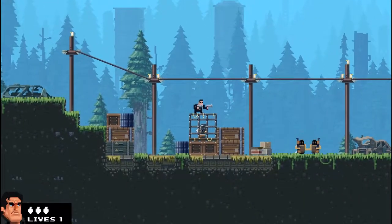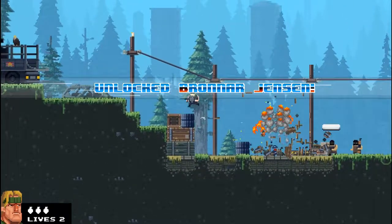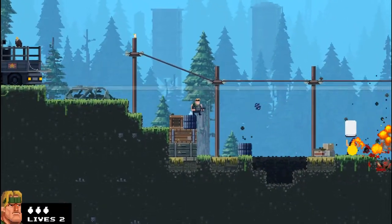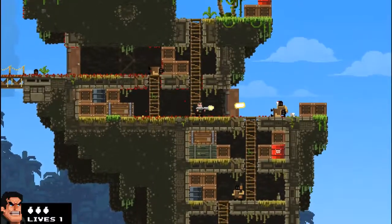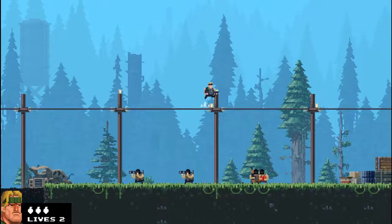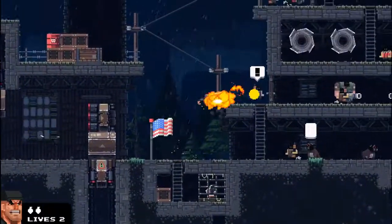Moving through each area, you can free your fellow bros by breaking open the cages and cutting them loose. Rescuing a certain amount of pals will lead to unlocks of other bros. There are about seven bros in all that you have to rescue, and each of them has their own set of primary and secondary bro tags.